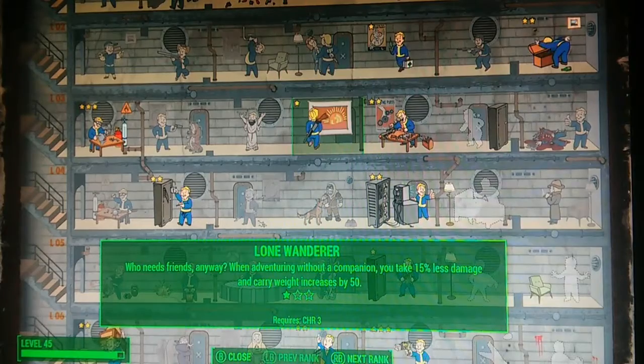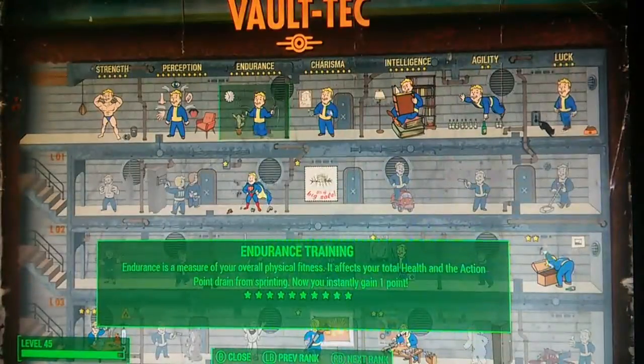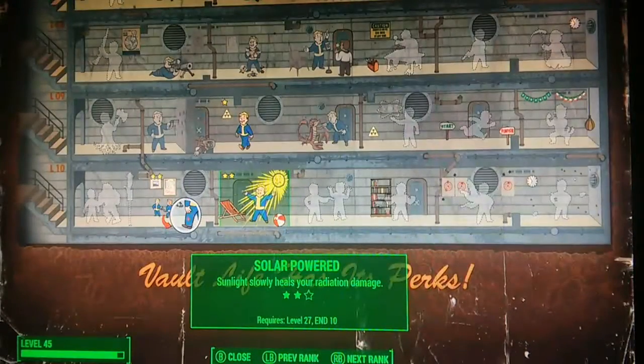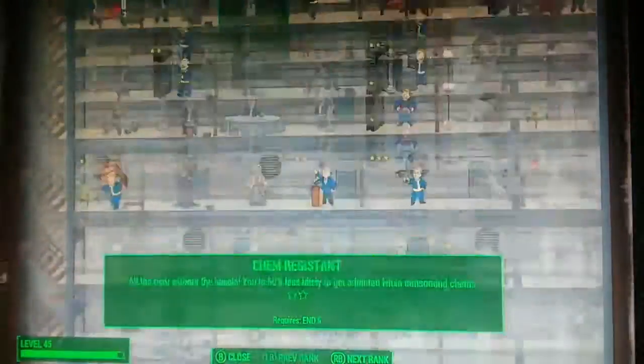Lone Wanderer is a really good perk if you're sticking with Dogmeat, because not only can you carry more, but you also take 15% less damage. For my YouTube playthrough I put almost all my points into endurance at the beginning just so I could get Solar Power. The first rank gives you +2 strength and endurance between the hours of 6am and 6pm, which also means you can carry more.